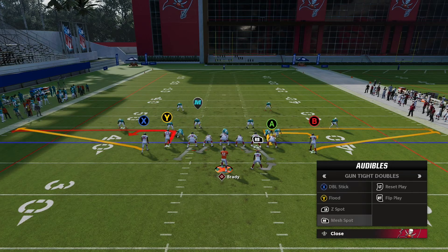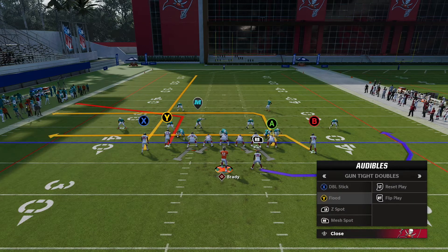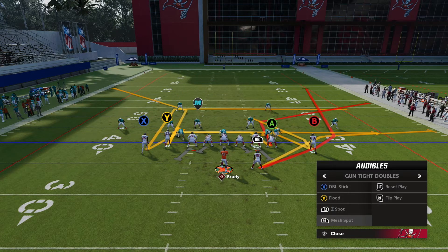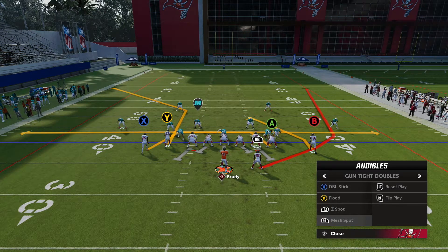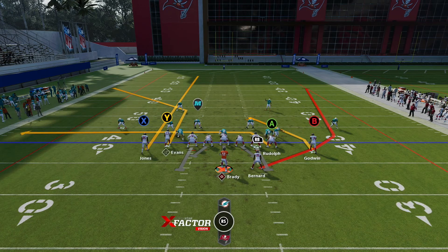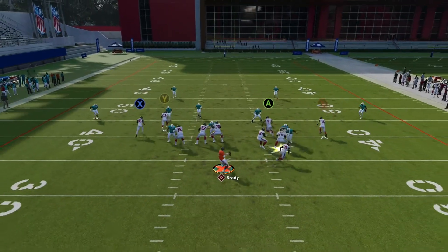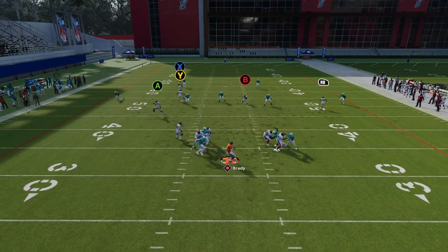The last play we have is Mesh Spot, and I like Mesh Spot alongside Flood because you can see the Flood route is maybe a 10-yard corner route. Mesh Spot is actually closer to 15 yards, so you're getting a little further down the field. It's setting up a SAIL concept on that side of the field.